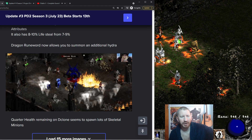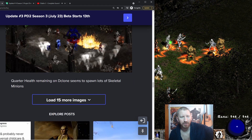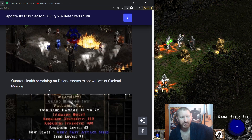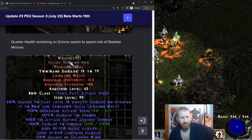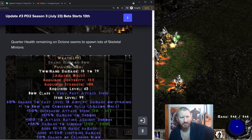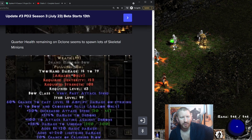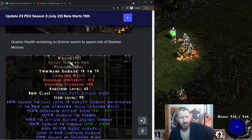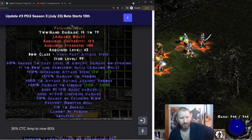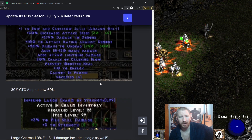Dragon now lets you summon an additional Hydra, and Draconids are actually known to fight Diablo Clone. At quarter health remaining, Diablo Clone seems to spawn lots of Skeletal Mages, which is interesting. Wrath — Pul Lum Ber Mal — now has a 60% chance to cast Amp Damage, making it an interesting bow option.